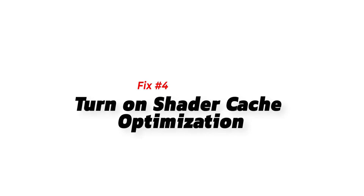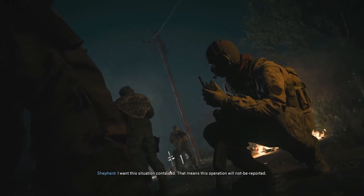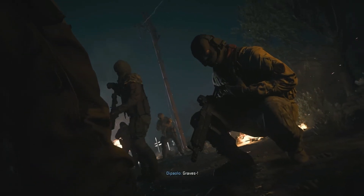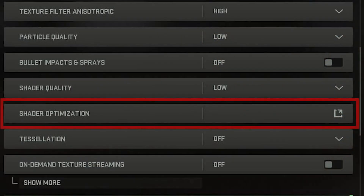Next, turn on Shader Cache Optimization. For PC users, the main reason for their dev error 356 problem is the game's shader cache. Make sure that you enable shader cache optimization before launching the game again. Turning on this feature has been the permanent fix for some, so hopefully this will work in your case too.